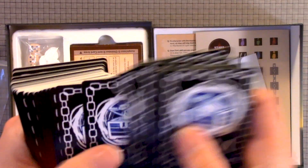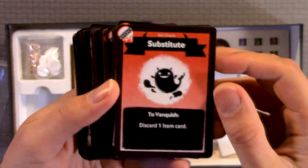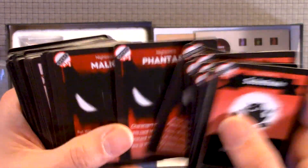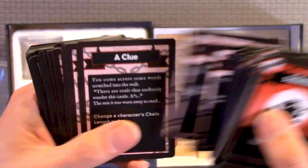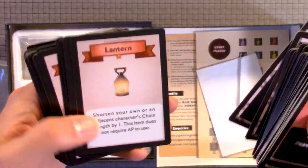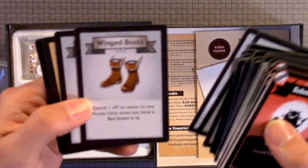Here we have an iron deck and an event deck. Really cool — cute characters. Keeping these in order, though we don't know if that order has to stay. And a whole bunch of items.